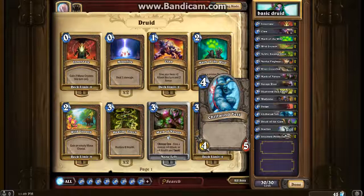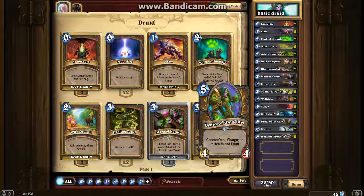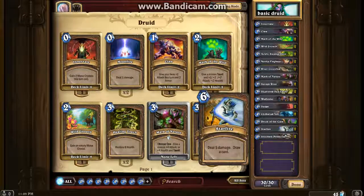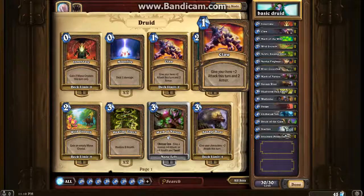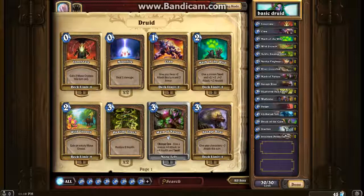We've got two Yetis - great four-drop, in most decks. Then one Druid of the Claw - choose between a four-four with charge or a four-six with taunt. I'd probably have two if I could, which is why I think it might not be in the standard level 10 deck. We've got two Starfire - deal five damage and draw a card, like a big Novice Engineer. Really good for removing large minions. Finally, two Ironbark Protectors for late game - incredibly hard to get through. And that's the basic Druid deck - hope you enjoyed it, please like and subscribe!